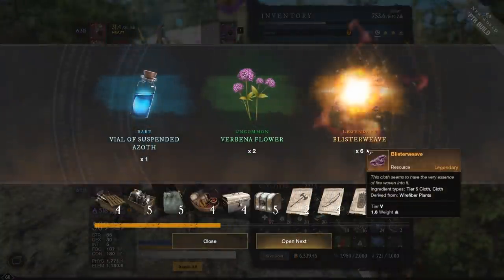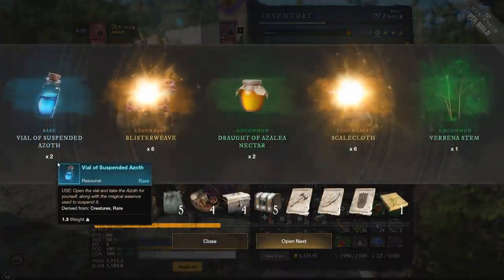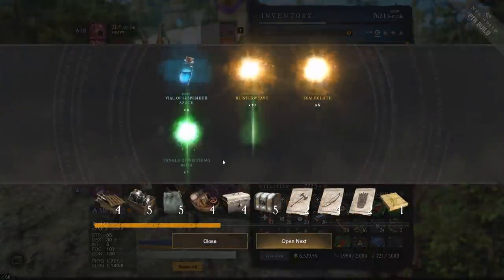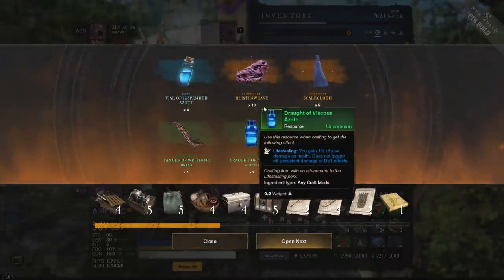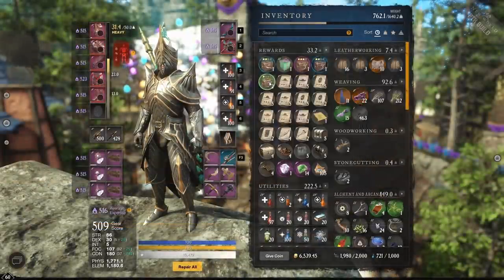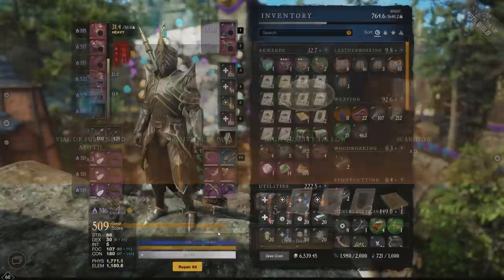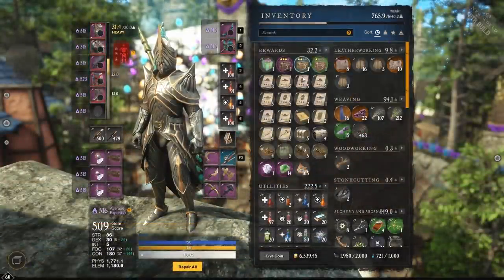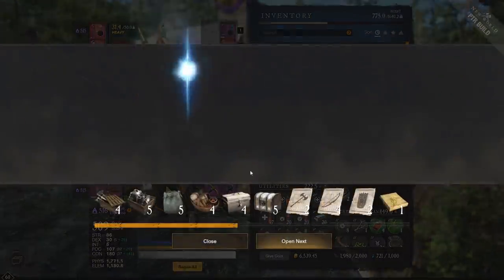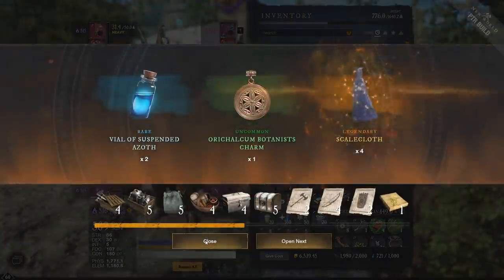Opening a green cache gave blister weave, verbena flower, and a vial of suspended azoth. A blue gave two vials of suspended azoth, blister weave, scale cloth, and verbena stem. Then a purple gave four vials of azoth, blister weave, scale cloth, and a dram of azoth — was that even in the game before? And the skinning cache gave me three vials of azoth and some scar hide. One more gave five azoth — oh my god, this stuff is going to be worth ten coins apiece.